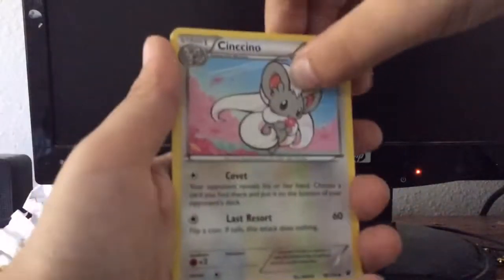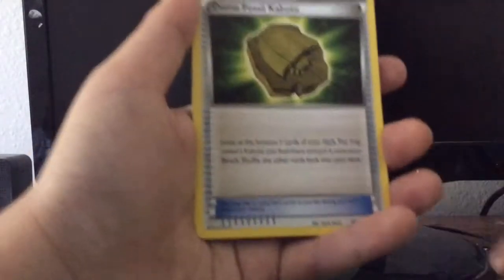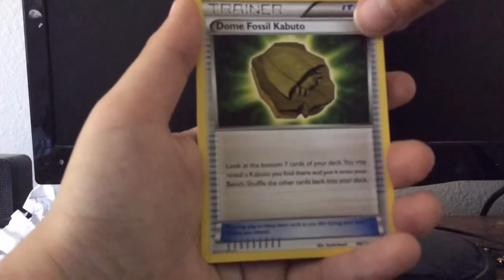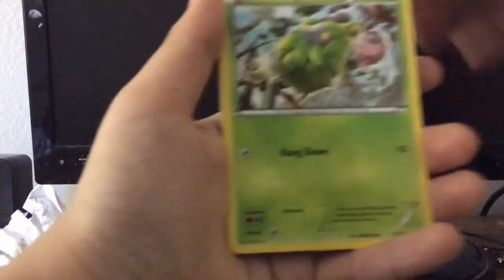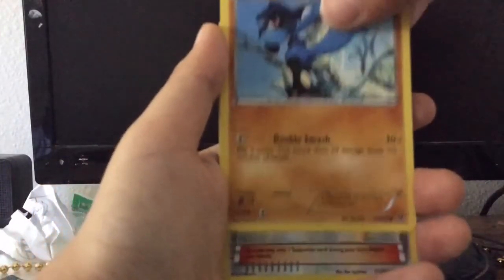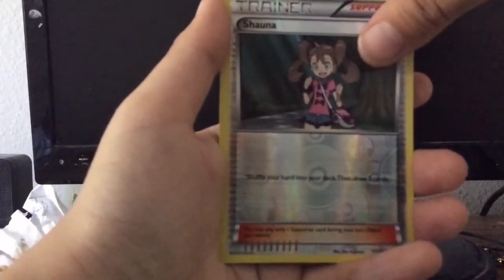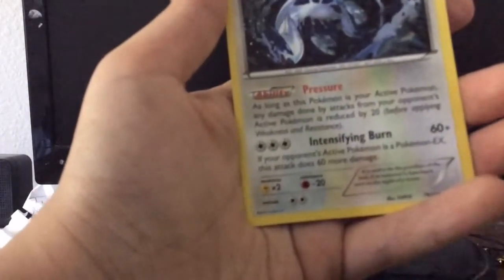From the Lugia pack we have a Chinchino, another Colorless energy, a Dome Fossil Kabuto, a Burmy, a Bronzor, a Bineckel, Snubble, Raiolu, and Shana as a trainer. And our second rare is a Lugia! I love Lugia.